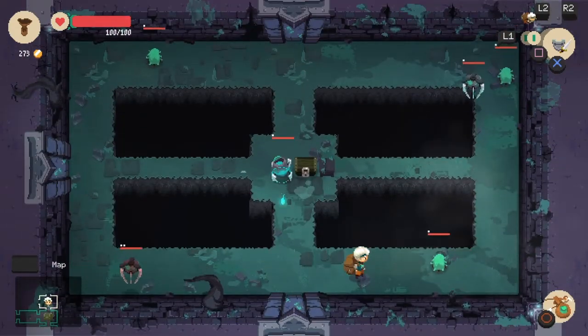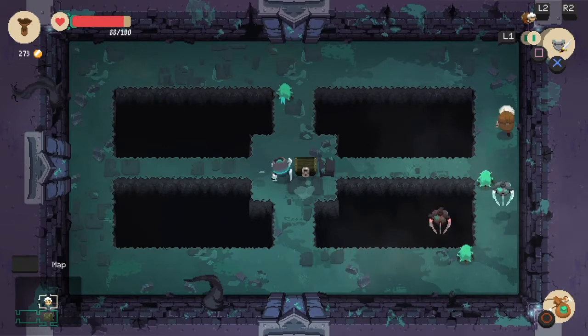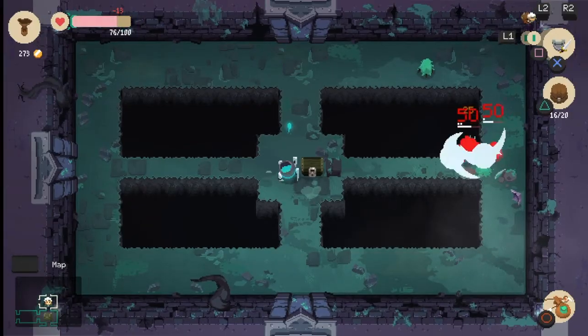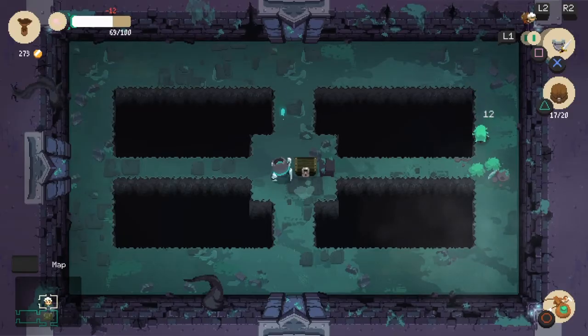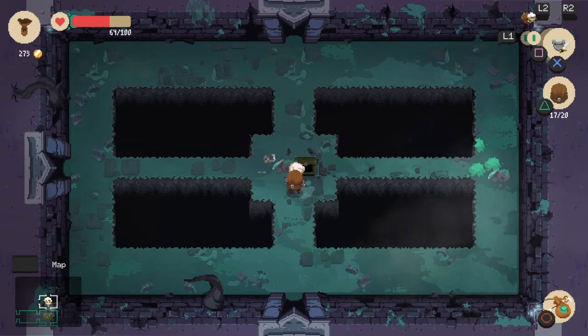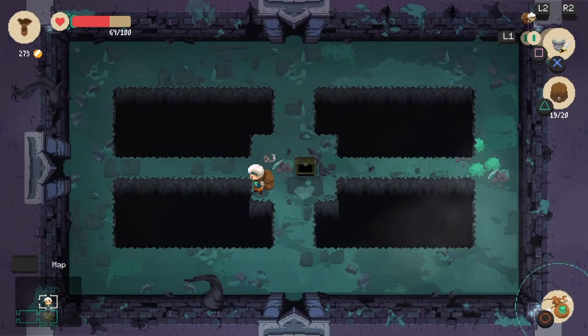Whenever inventory is full we can leave, or like last time if we find a dead end we just have to leave. I don't know what to call these things - globs, that's a good name for them. He gave us a lot, nice. I have no more healing potions. We got some more fabric and that stuff. Let's go up now.